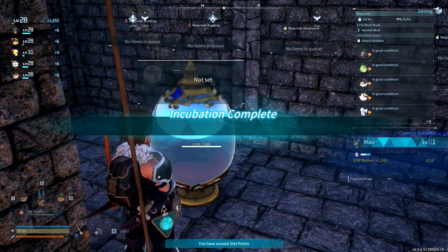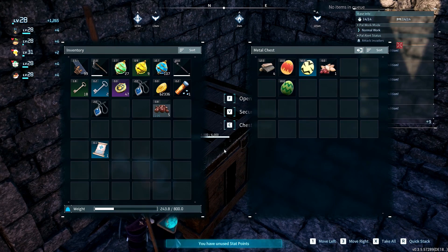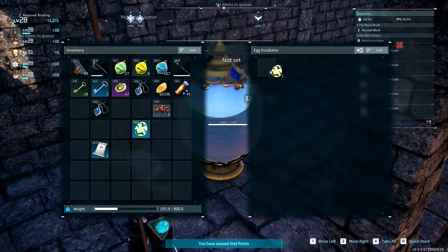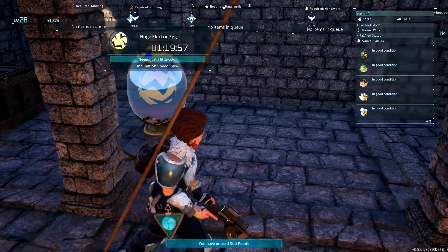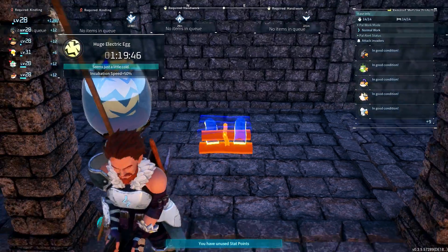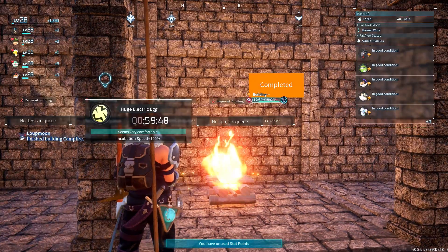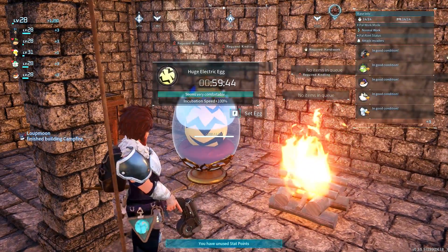What do we get? A maw. Okay, let's put this huge electric egg in the incubator. Seems just a little cold. One campfire should do it. Oh, whoa — that was fast. Perfect.